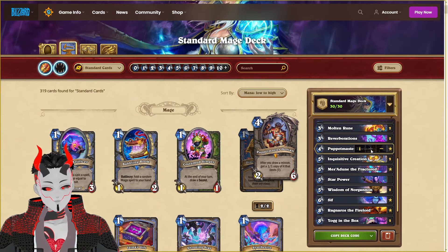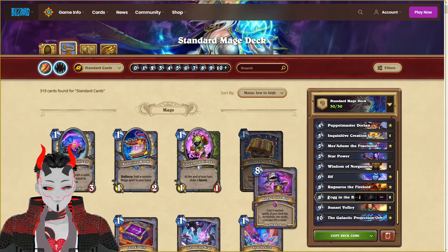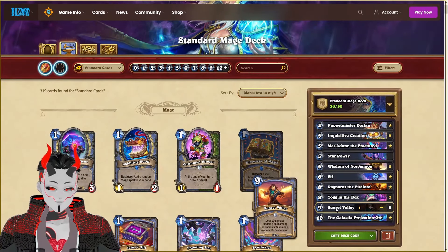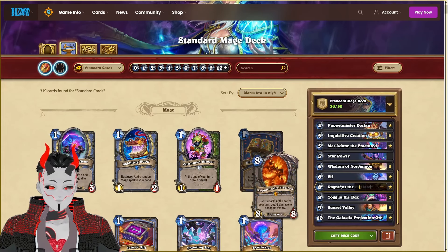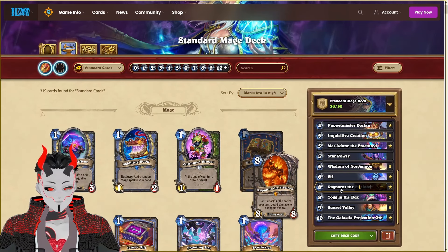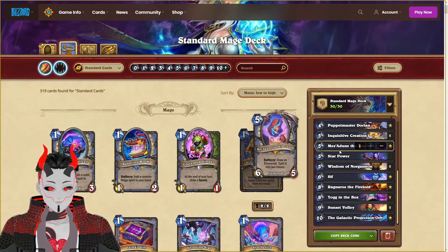The next deck is Rainbow Mage, centered around the new card Dark Moon Magician, which will cast a spell that costs one more than any other spell that we cast ourselves. Making it where Yawg in a Box basically becomes a 50-50 chance between Sunset Volley and the Scourge, allowing us to overwhelm our opponent by swarming the board or doing a bunch of face damage in a single turn. We also have the backup plan of Sif in order to OTK our opponent, or even the Mesadune into Ragnaros combo, where we should be able to get up to 24 points of damage in a single turn — and Ragnaros off of Mesadune should be pretty easy since it is the only elemental in the entire list.